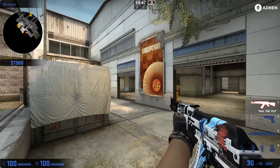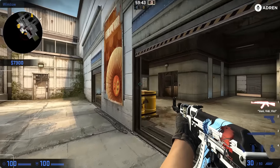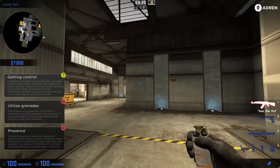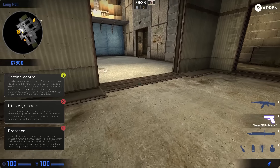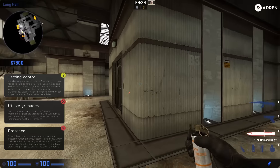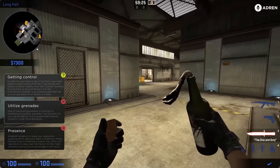Hey, what's up guys, it's Adren and I'm going to go over getting the most out of sunroom on Cache. Starting off, we need sunroom control. One of the popular things to do is smoke off B main, which is going to block vision from the CTs so they don't know what you're doing out here, and it pushes them back into site.